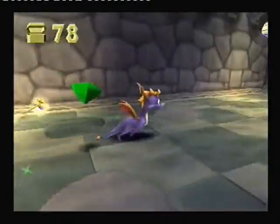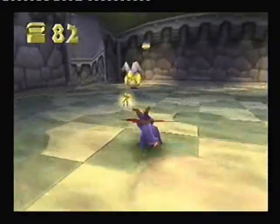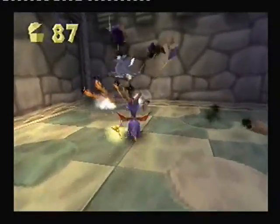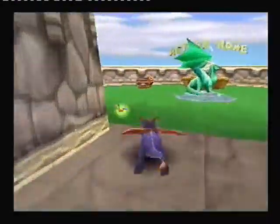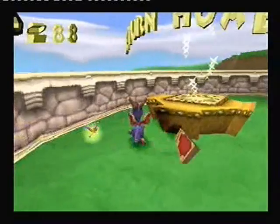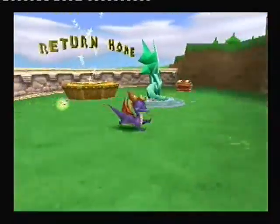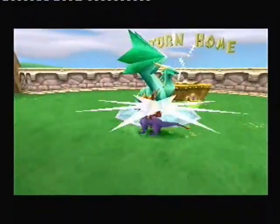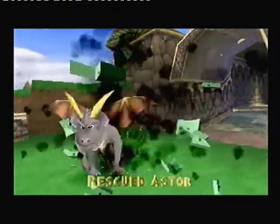Can you get somewhere in here? No, I think it's in the next area. Go out of this room and through here. Get all these gems that are just around. Ramming into rams — haha! Extra lives are very handy to be honest.